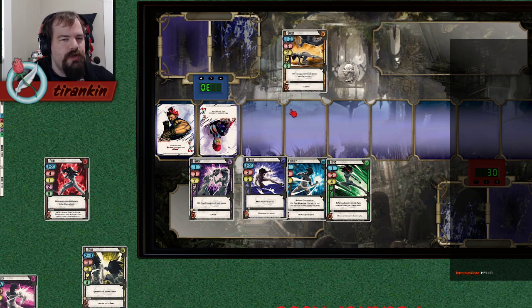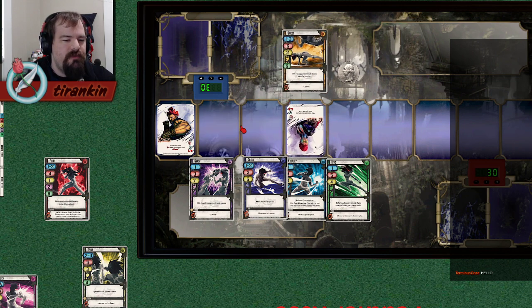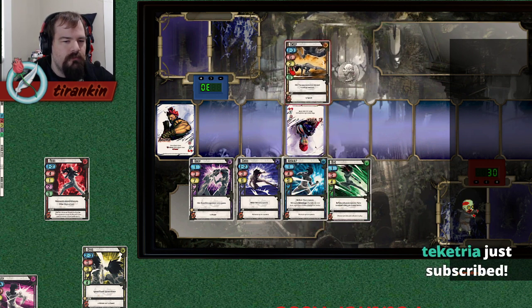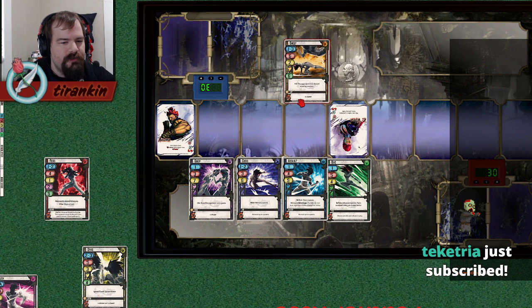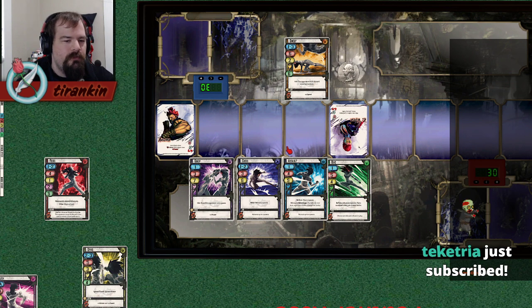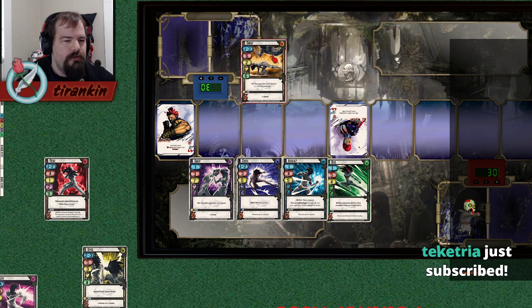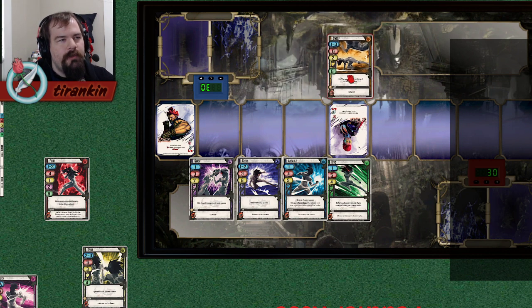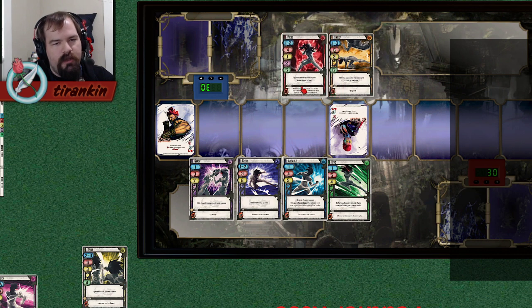Slow attacks beat fast attacks by out-trading them. The same thing happens if she strikes with Assault at range 3 and I respond with Sweep, or I strike with Dive and she responds with Sweep at range 4. Fast attacks walk into slow attacks and trade. Slow attacks out-trade fast attacks by winning combat harder than the fast attack does, but you'll still both hit.